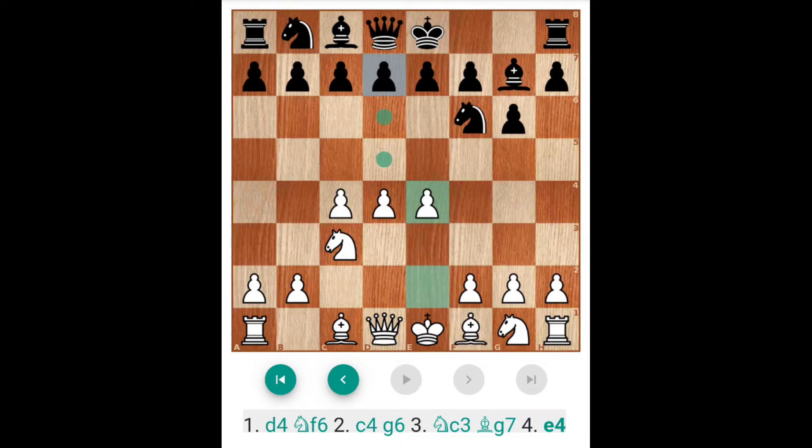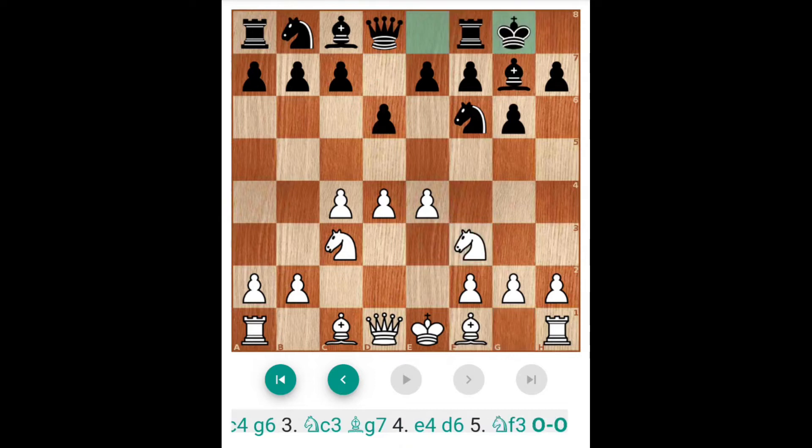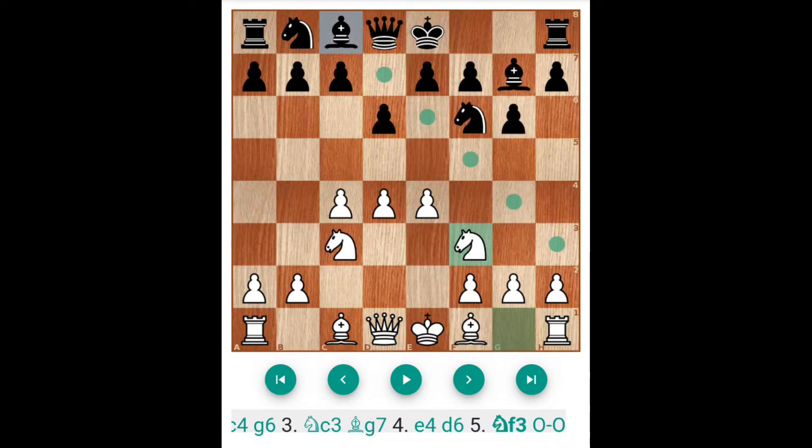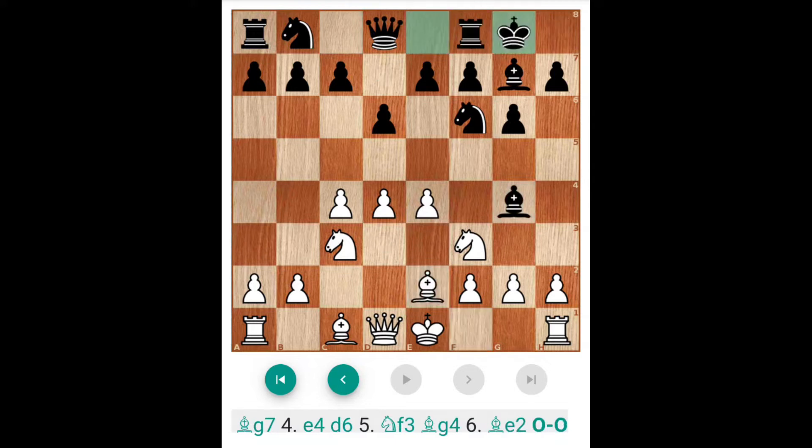Now, to stop E5, you have to play immediate D6. Your bishop is also open and you make the space for the bishop. Now Knight F3, Castle King's side. Even before that, some players play Bishop G4. Like this: Bishop B2 and Castle King's side.